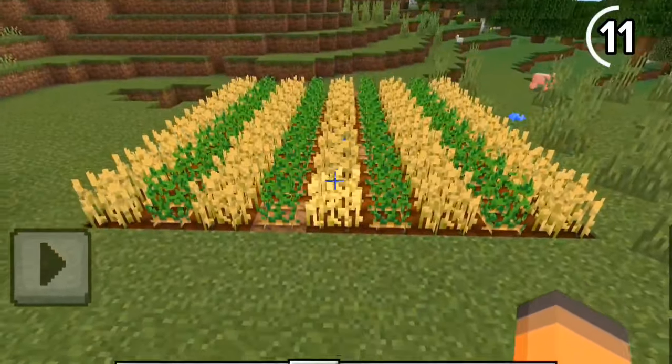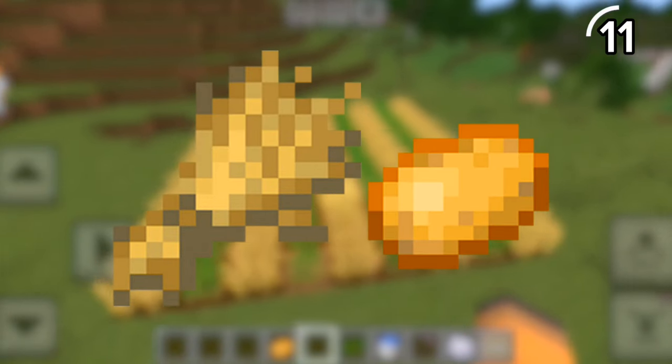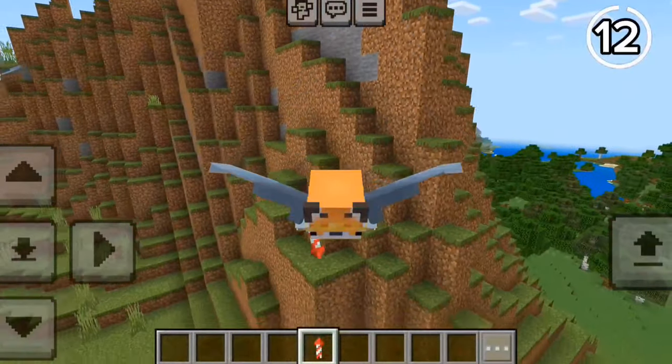If you're building your crop farms in single rows, you're doing it wrong. Instead, add alternating rows with two different crops — this makes both crops grow way faster.